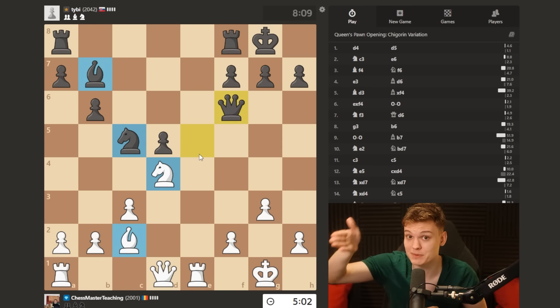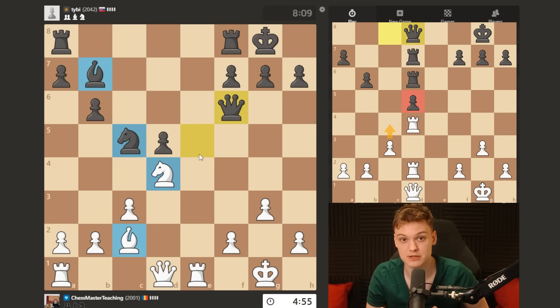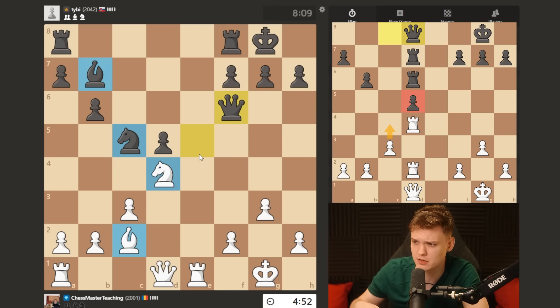Imagine he does the triple stack himself. Then you have a pawn break, you have pawn to c4. And then pretty much that just wins the isolated pawn thanks to the pin.